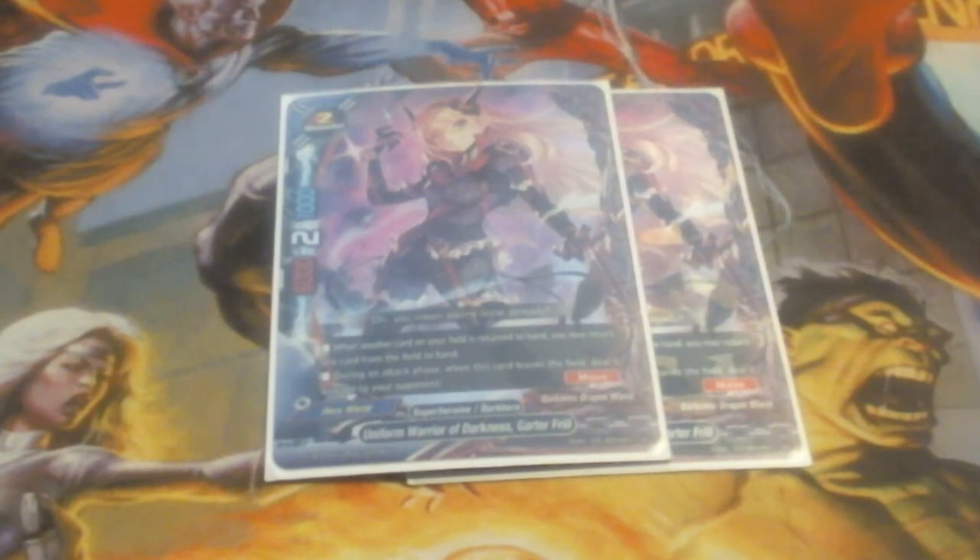We are running two copies of Uniform Warrior of Darkness, Gardner Frill. She is a 6/2/1. When another card on your field is returned to your hand, you may return this card from the field to your hand. During an attack phase, when this card leaves the field, deal one damage to the opponent. So whenever anything bounces back to hand — by transforming or other Frill effects or any bounce mechanic — she comes back to hand too and burns the opponent just for leaving. She gets good numbers, can come back to hand easily, and she burns. Running her at 2-of.